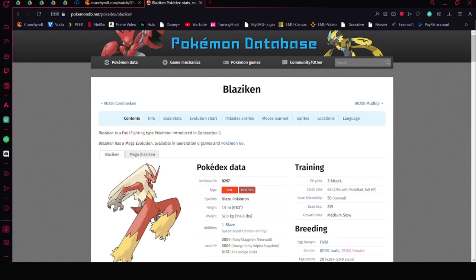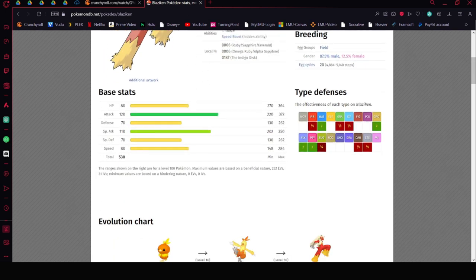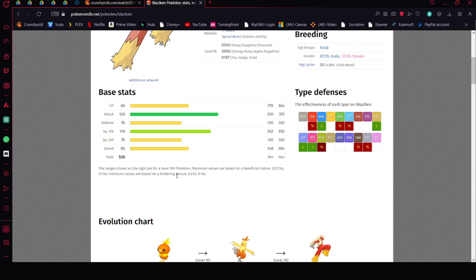You can find all this information on Pokémon Database. Blaziken is a very offensive Pokémon — it's going to have 120 Attack and 110 Special Attack, but it's more likely going to be a physical attacker. Its hidden ability is Speed Boost, so every turn it's going to boost its speed. You can basically ignore that base 80 speed stat — it's going to be fast.